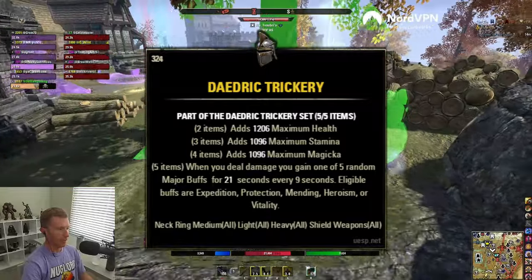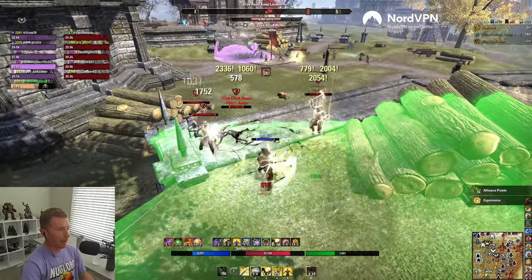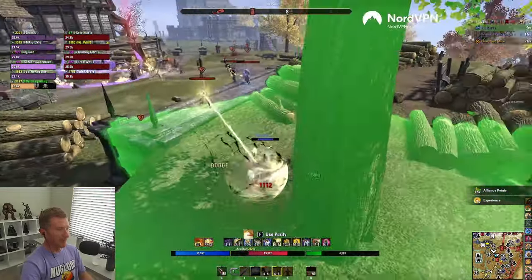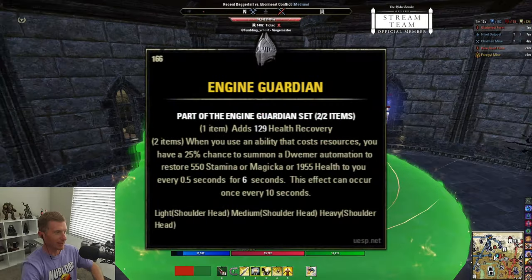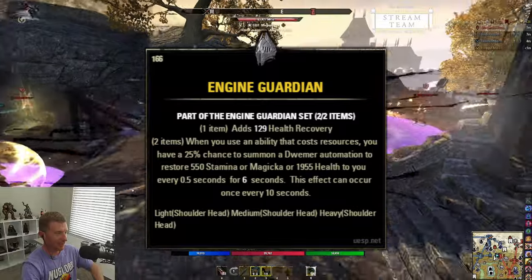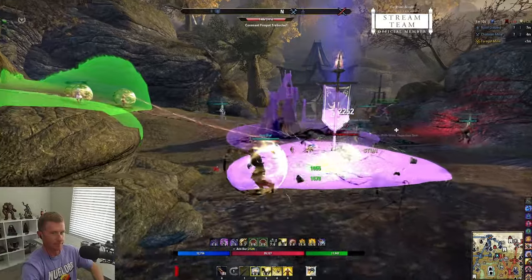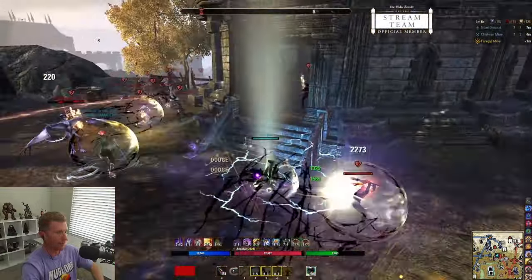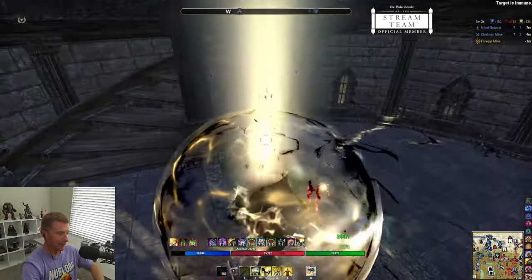Then Daedric Trickery — this lets you get a lot of really good defensive buffs that stack on top of each other, very useful for survivability, because you're going to need it if you're not bar swapping and don't have Oaken Soul. I'd also go with Engine Guardian: it acts as a decoy and carries your survivability without the need for a mythic. Run a combination of three heavy, three medium, and one light just like the main build, and you should be quite survivable.